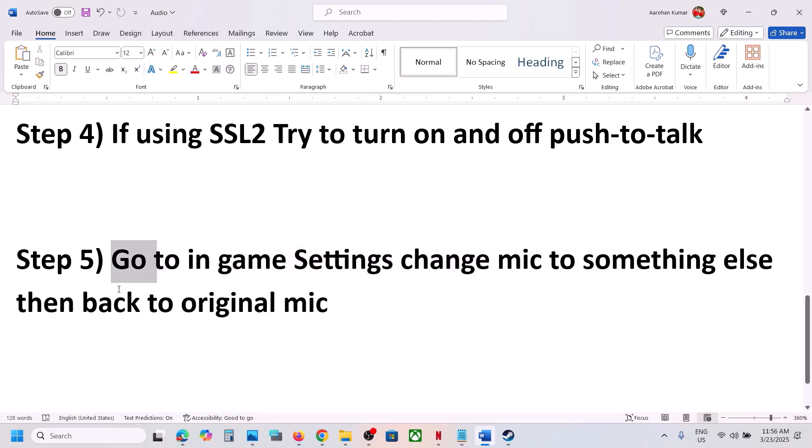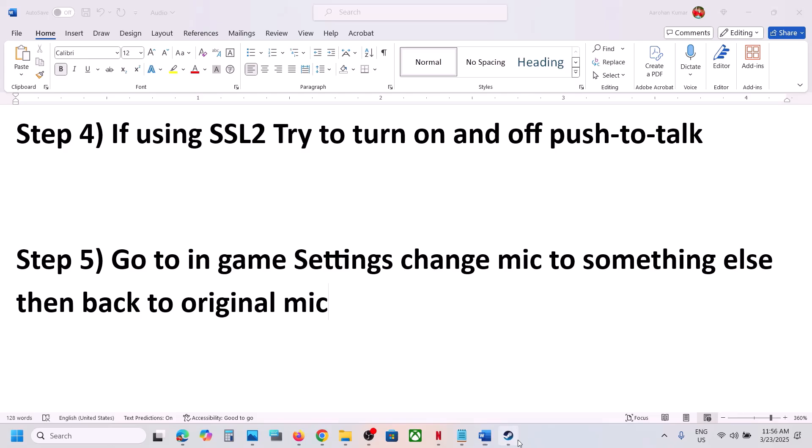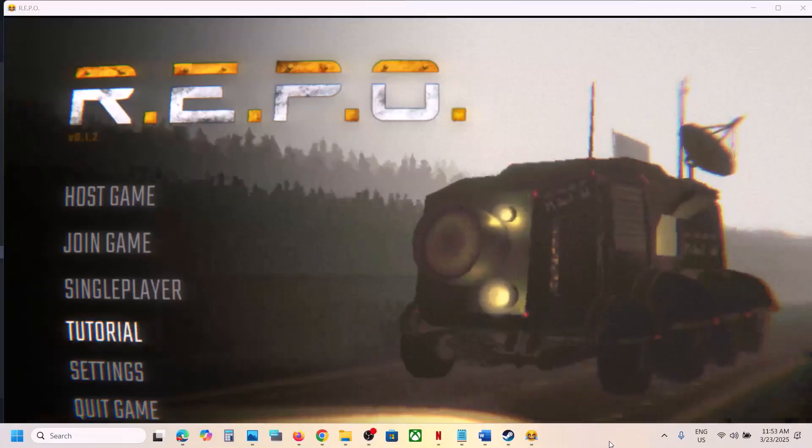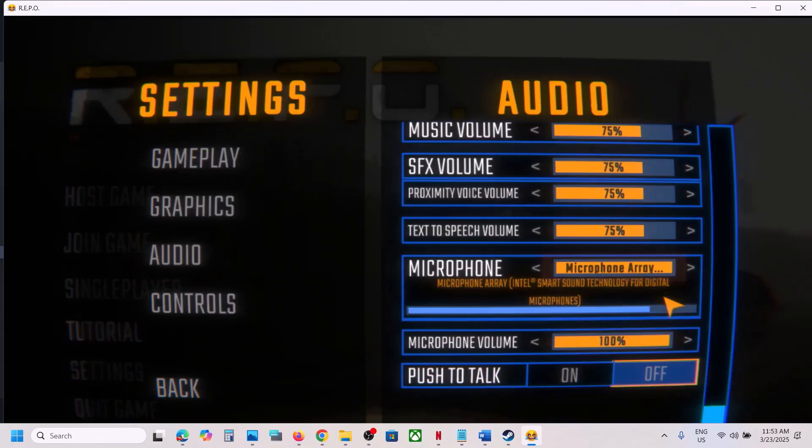The next step is to go to in-game settings and change the microphone to something else, then put it back to the original mic. Launch the game first, then go to Settings, go to Audio, and scroll down to find Microphone. Set it to something else and then set it back to the original microphone. You can also try push-to-talk on or off and check which one works.